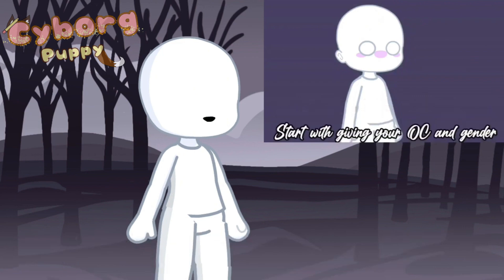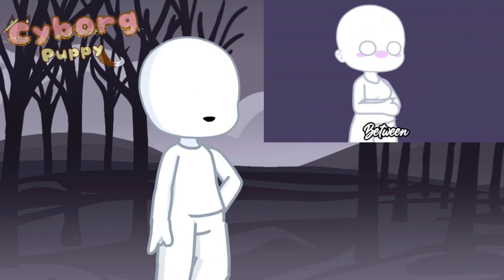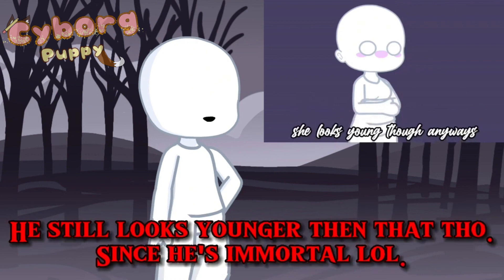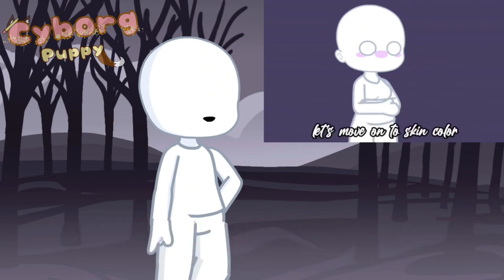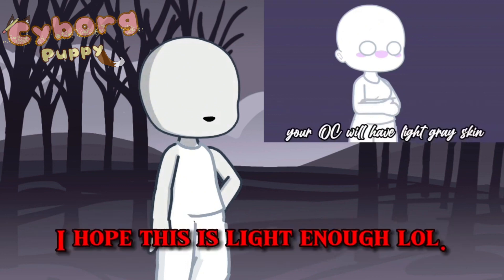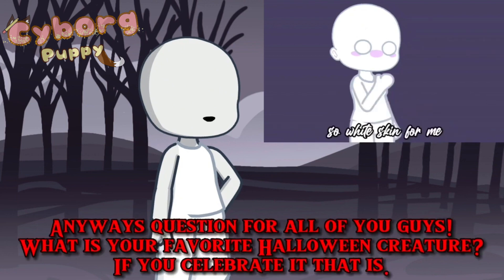Start with giving your OC a name and gender. Mine's finally gonna be female. You can also choose their age — mine's about 78 years old. She looks young, though. Anyways, let's move on to skin color. If you're an introvert, your OC will have blank white skin. If you're an ambivert, your OC will have light gray skin. If you're an extrovert, your OC will have dark gray skin. I'm an introvert, so white skin for me.